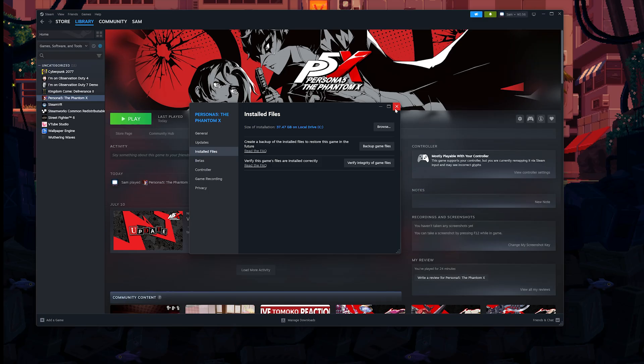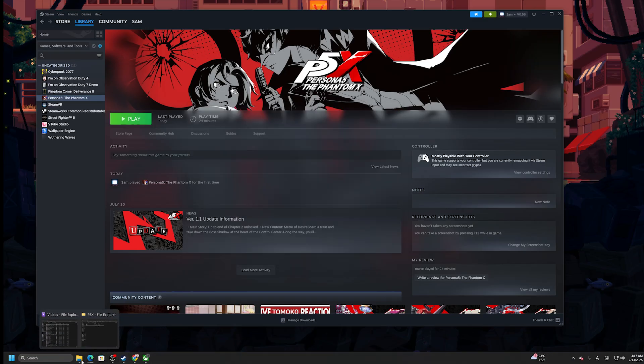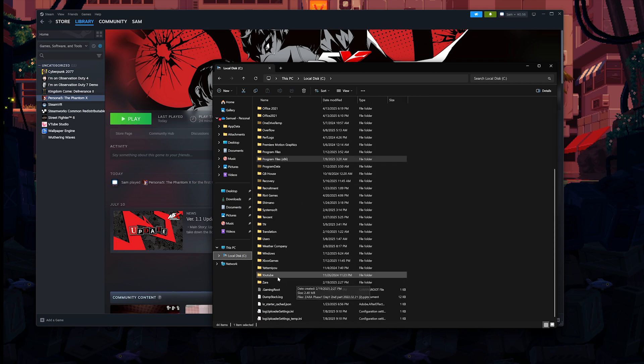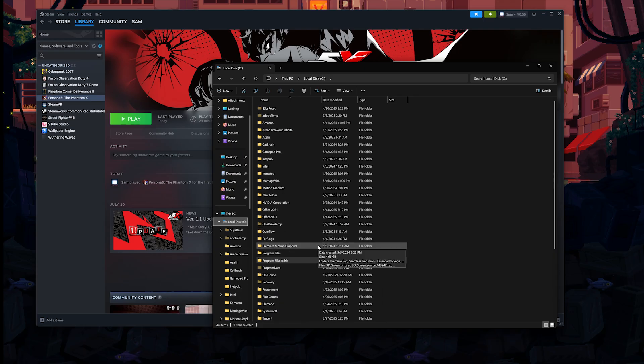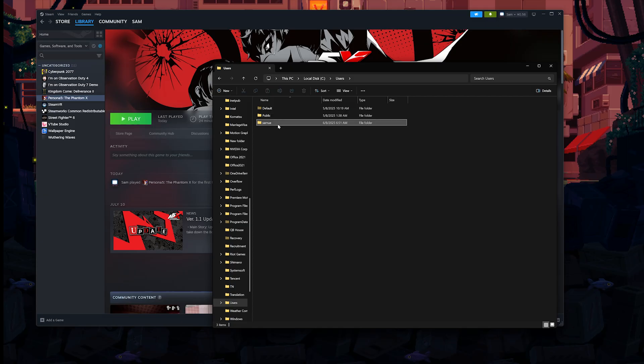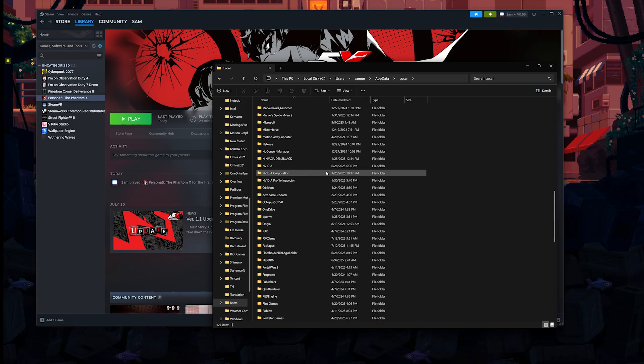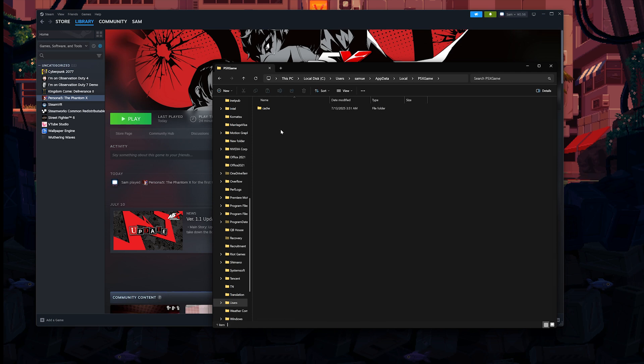The next thing is to clear the game cache. Open up Windows File Explorer, go to C:\Users\[your username]\AppData — this is a hidden folder, so click on View, Show Hidden Items, and click on AppData. From here, click on Local, find P5X Game, click on that, and delete the cache folder. Don't worry, it will get automatically recreated when you launch the game. This will fix a lot of crashes caused by corrupted temporary files.